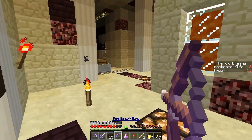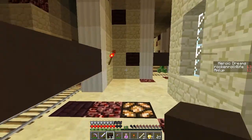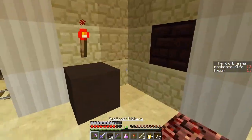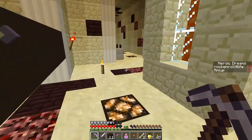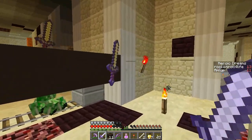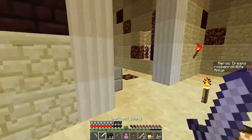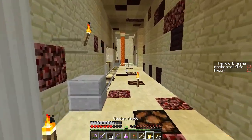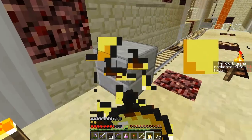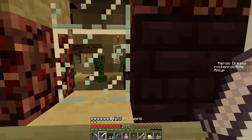I'm just gonna start blocking off side interests. There's an ender chest right here. Inventory's suddenly full of junk — so much crap. Cursed hoe, unbreaking one — go away.